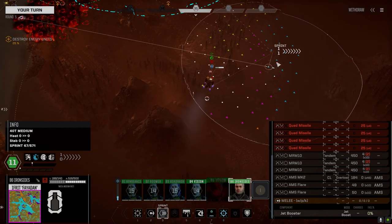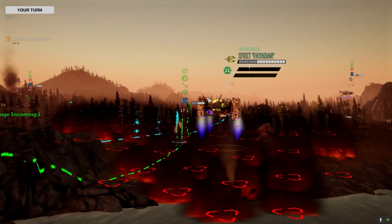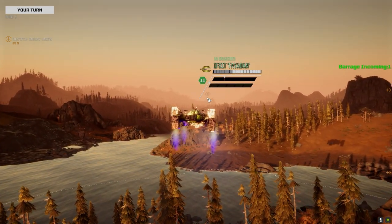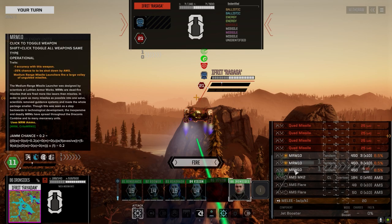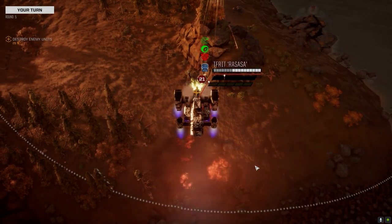I want to get a backshot on him. 6.5 with the tandems — really? Get around behind him. Oh, we got a barrage coming in on us too — we should take it away from our guys. Yeah, a little better. Sure, a couple of hits.